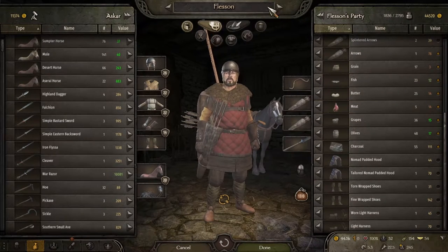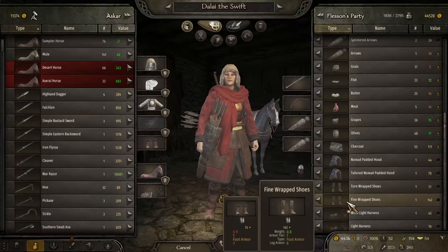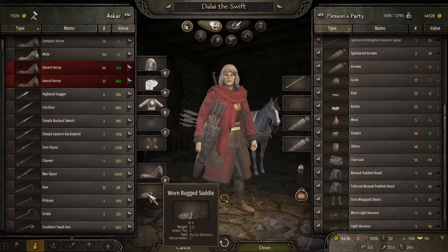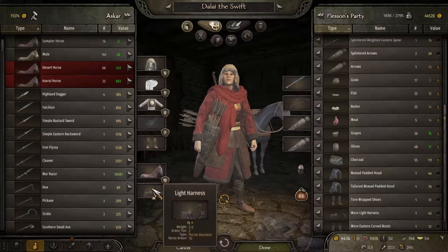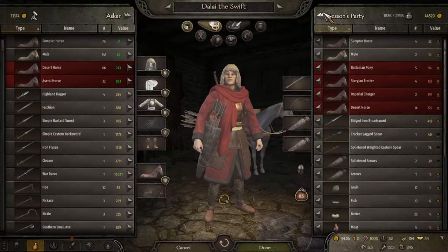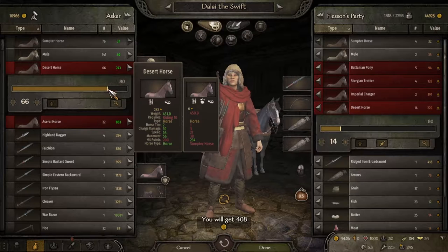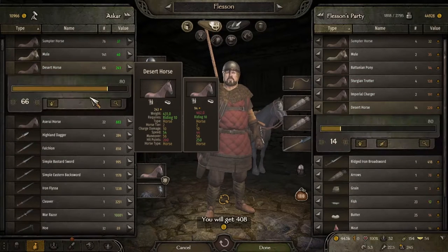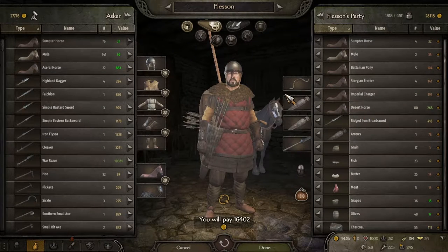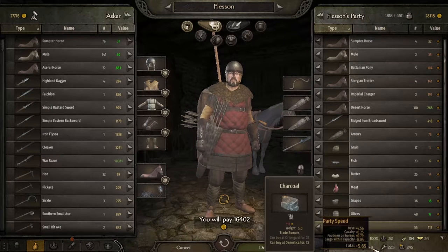We're going to go ahead and sell off stuff, although I want to make sure you've got some gear if you need it. Alright, that's done — get rid of all that. Now, horses. Desert horses. Let's put on my name that way they appear there. Get as many as you can.